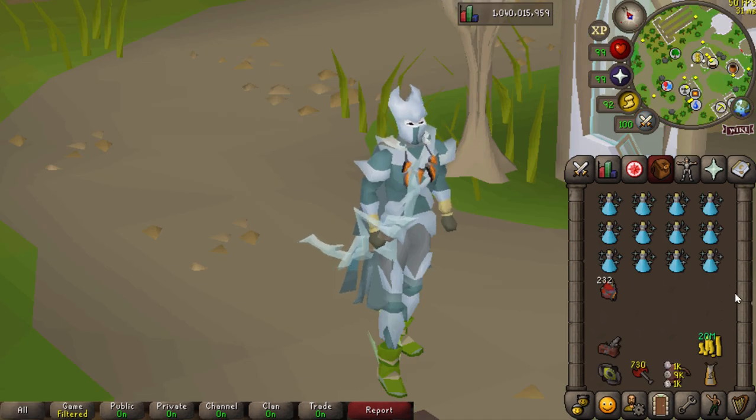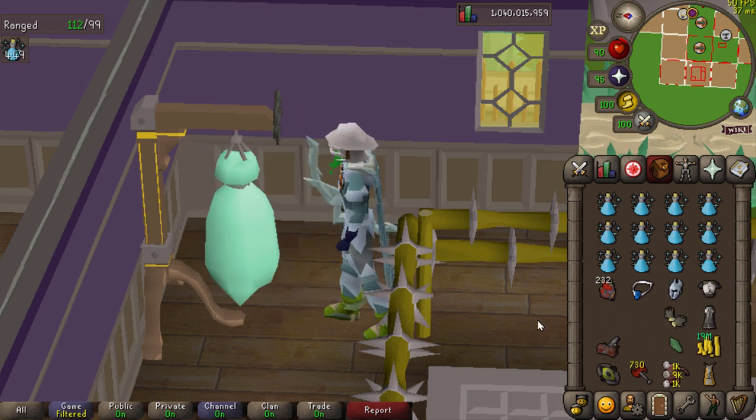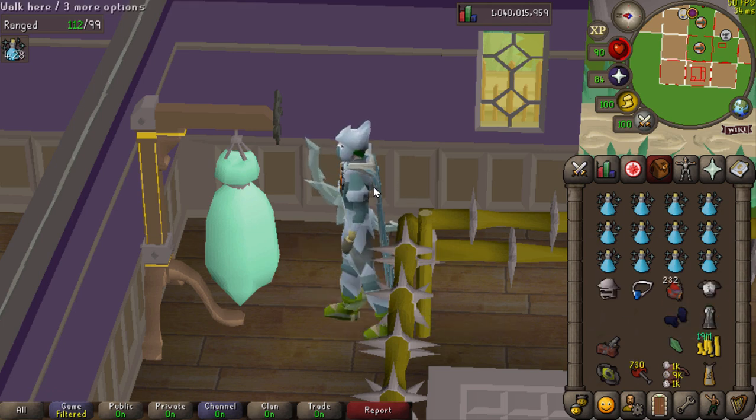Back at it again with the full crystal armor set. First of all, the crystal armor set paired with the amulet of anguish — this is what your max hit would be in PvP: 46. Everyone knows that. With void it's still able to hit a 45, so this might be the way to go in PvP if you want to do a low-risk setup. Let's take a look at the max hit on task with a slayer helmet.